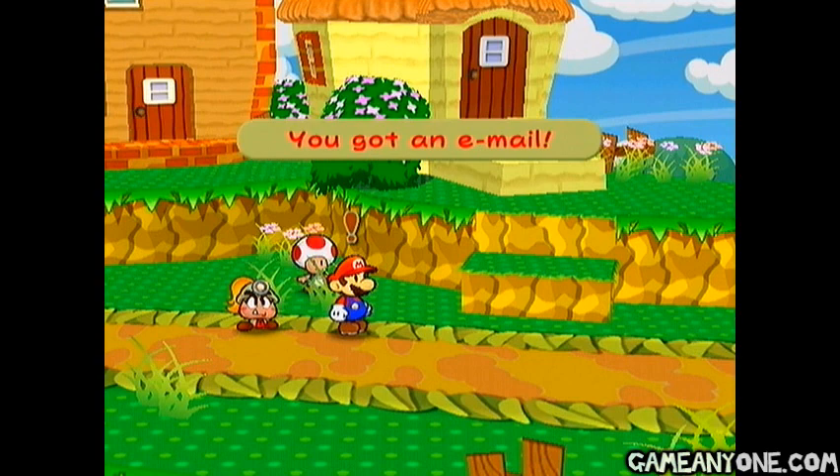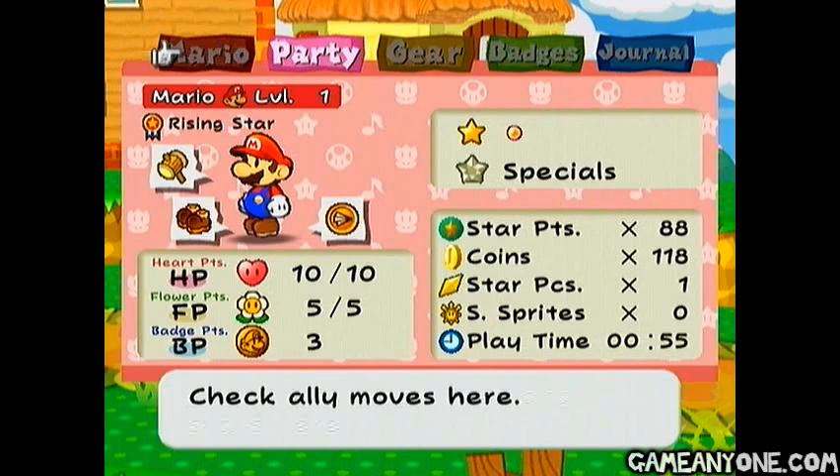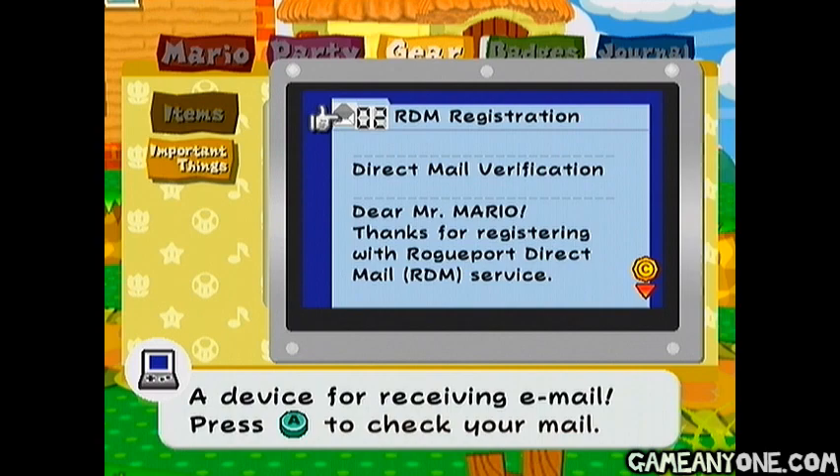Hey, we got an email. As you travel, you may receive email from people you've met on your journey. You can read these emails on your mailbox SP. So I guess we should go ahead and at least check that out. I probably won't be checking most of these because they're pretty much all useless. There's one here from Frankly. Working hard. Yeah, it's nothing other than we need to check our mail. And they all have these little signatures there with their picture on it. That one's kind of cool. And this is our registration email, you know, like we need to read this. Alright, so there we go. That's our mailbox SP.